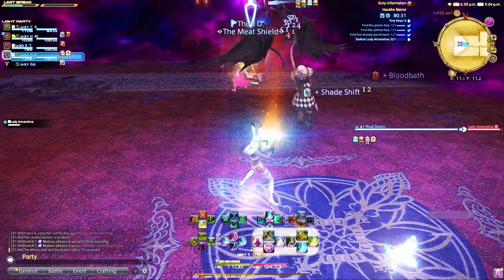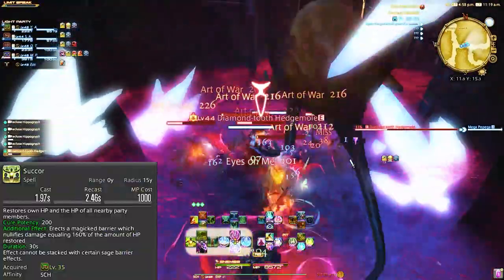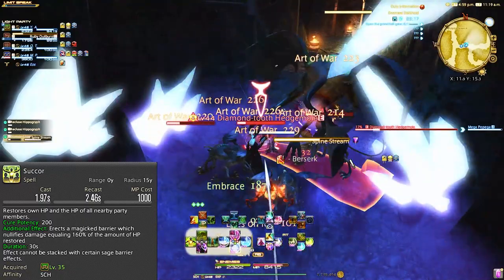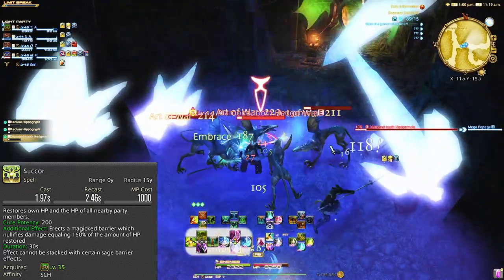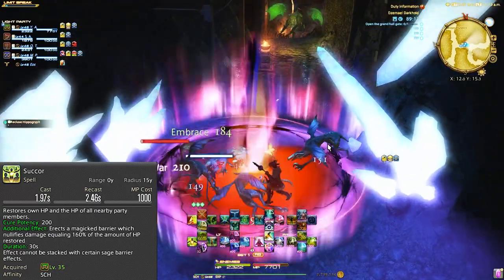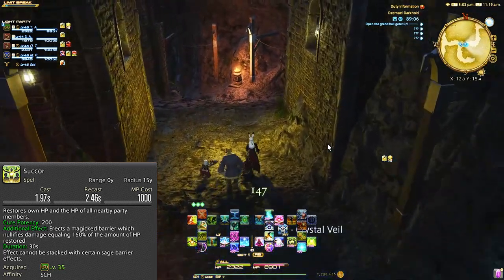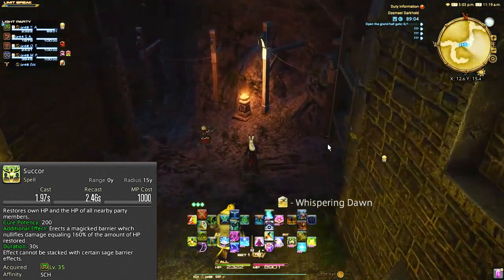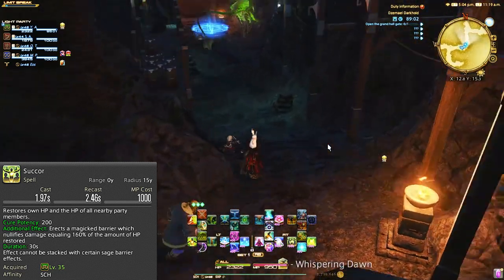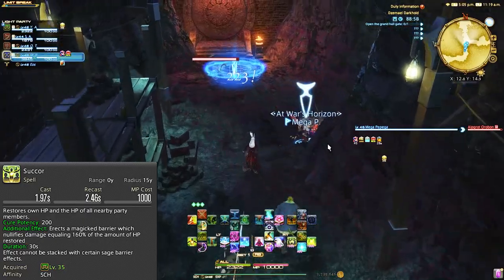Moving on to 31 to 49 content. At level 35, we get Succor, which is our party-wide GCD shield and heal. I'm going to be super honest — I rarely use this. It can be good as a boss pull just to get a free shield up on everybody. Most bosses have a room-wide AoE damage ability about 20 seconds into a pull, so it's a good habit to do only if you have time before the boss. I wouldn't really waste time doing it during battle though, as your fairy and Whispering Dawn is more than enough.